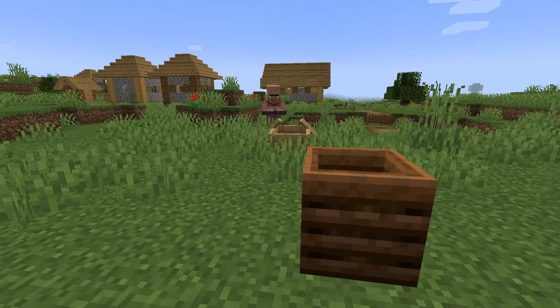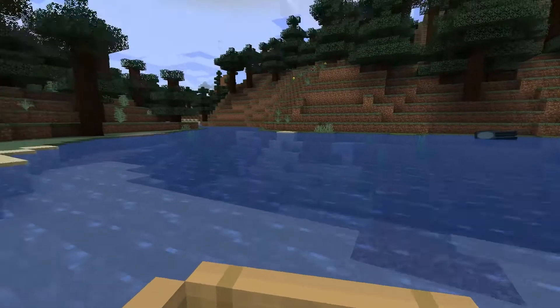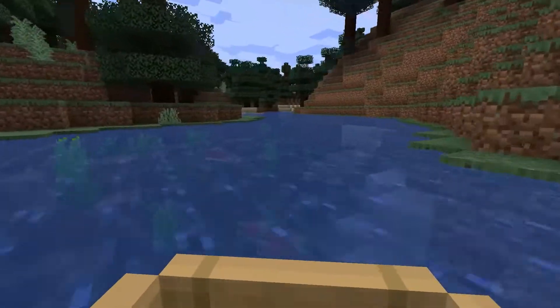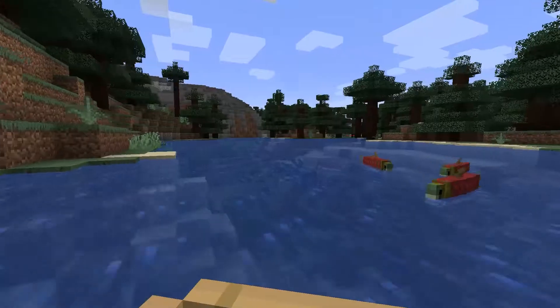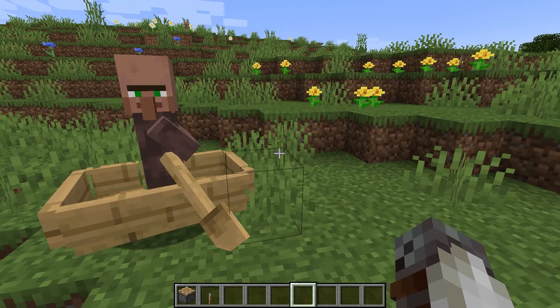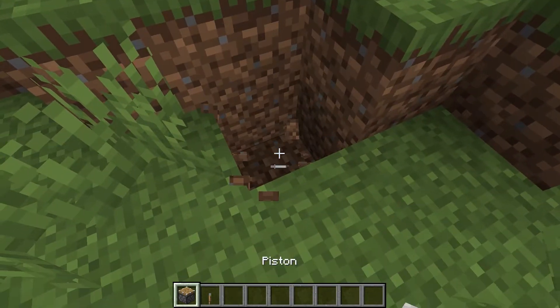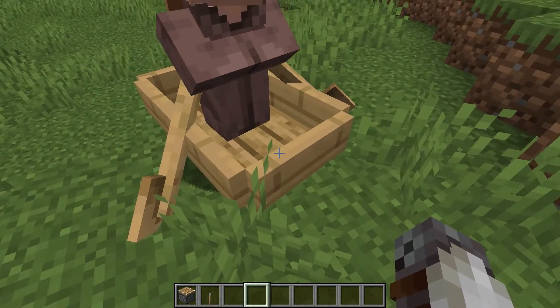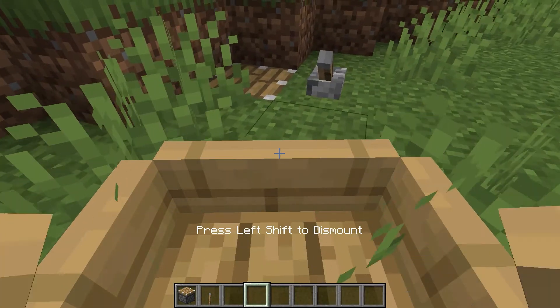If you're having a hard time, simply place the boat between a villager and an unclaimed workstation, such as a composter. If you come across a river or ocean, you can move the villagers by water, which is how a boat is supposed to be used — traveling by sea is much faster than rowing on land. You'll also need a piston and lever to move up blocks. Place the piston underneath the boat facing up and click the lever to launch the boat upwards, though this is probably the greatest flaw to the boat route.